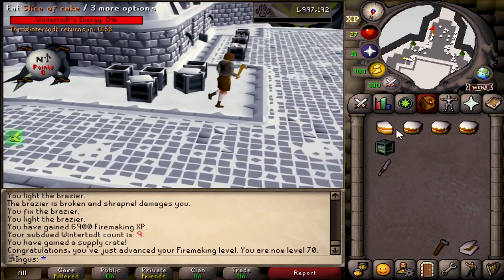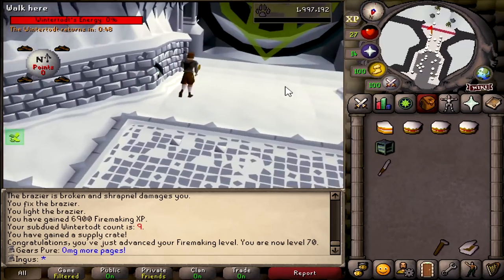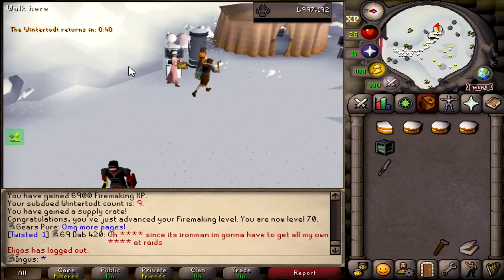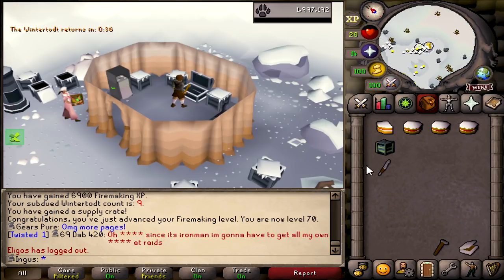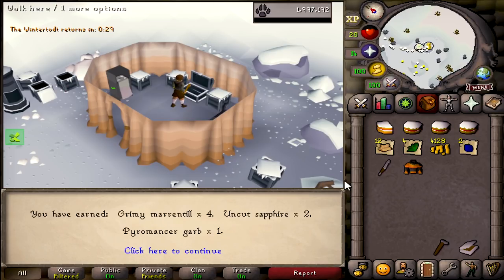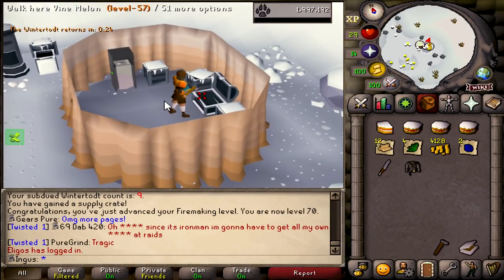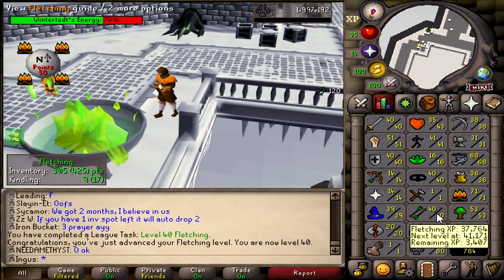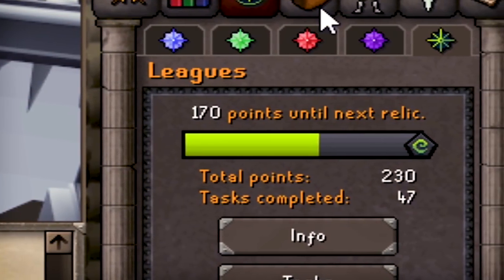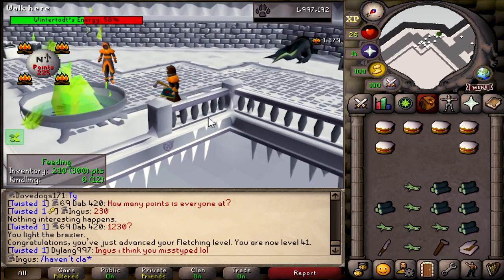I was going to start banking these supply crates but I don't have any pyromancer - only one item of warm clothing - so it's probably best to just open them. We got what we needed right there - that solves one part of the equation. There's 40 fletching - another 40 skill, which will get us another task points. We still have 230 task points because I haven't claimed any. And there's 41 fletching - now we have the level for teaks. We can head back to hunter after this game.